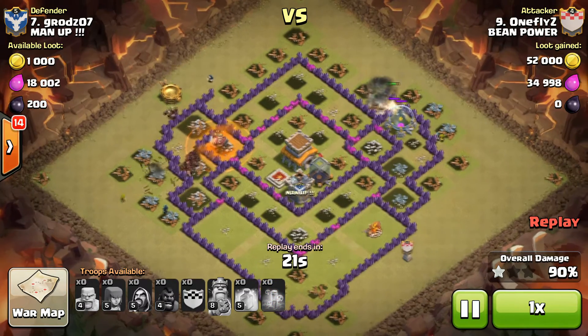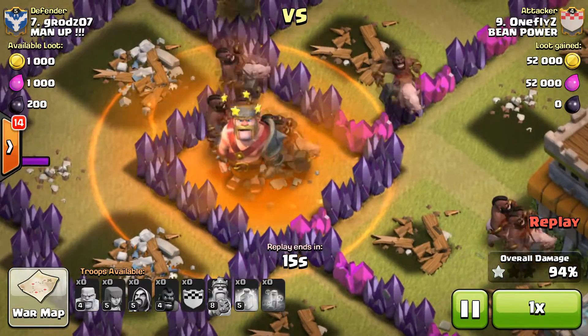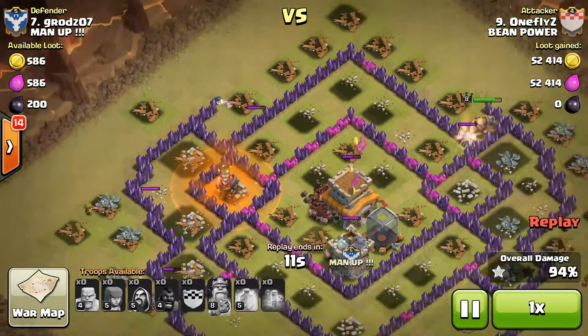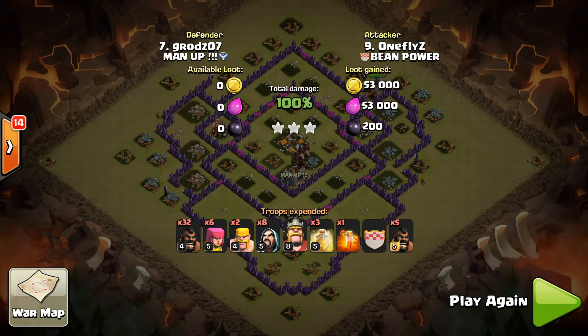Drop the poison on the BK — it killed him! He killed him! No — he's awake, his eyes are open. He's just sleeping. Town Hall is going down, CC is going down, DE is going down, and this dude went down. Yeah!